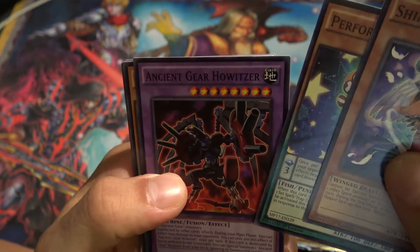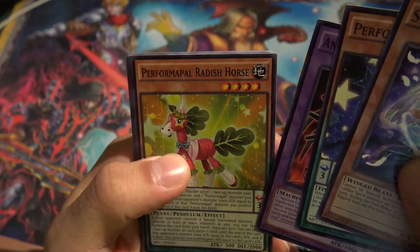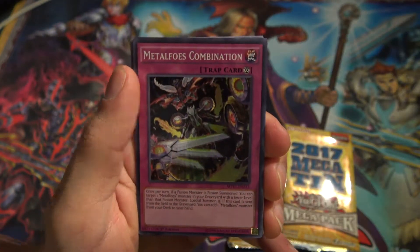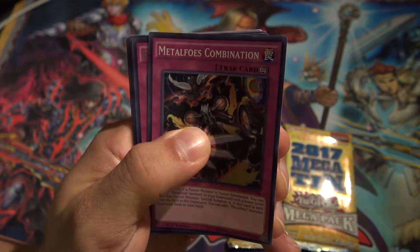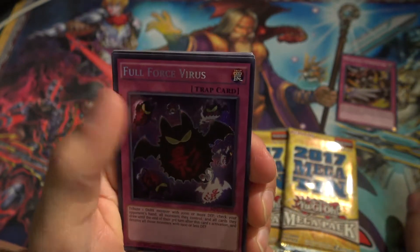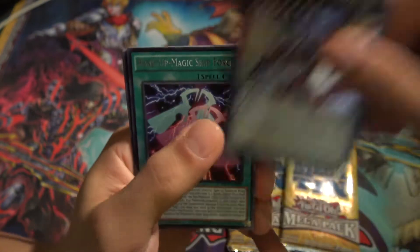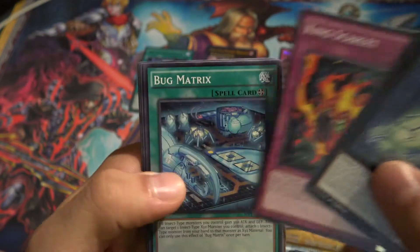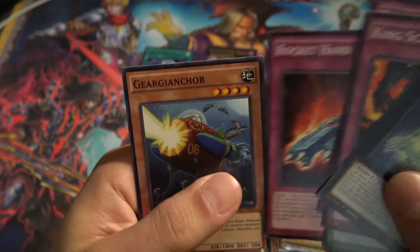Shadow bird, pigeon, ancient gear howitzer, performer power, radish, horse magician's robe, bug emergency, metal foes combination for our super, and then a full force virus for our secret rare. Cool - odd eyes raging dragon and rank up magic skip force. We got the digital bug matrix rocket.